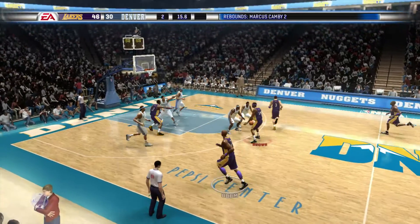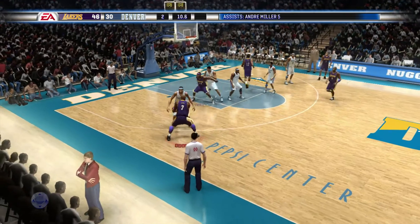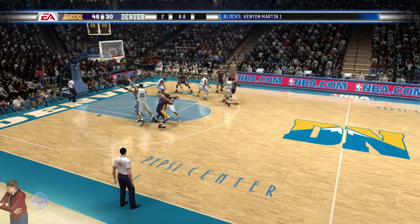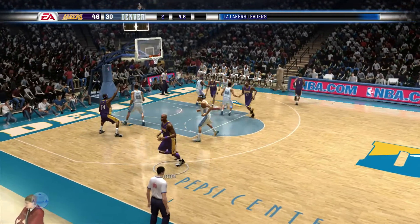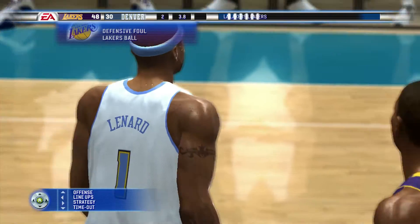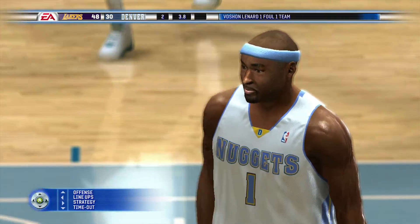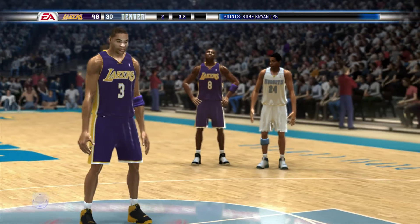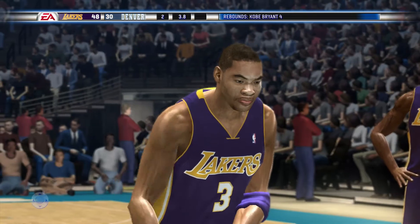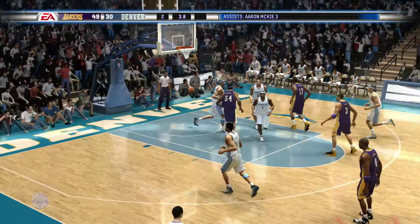To Brown — Brown gets it to Odom, to Brown, gives it back. Odom being guarded. Shot clock at seven, shot clock with six seconds remaining. He was fouled by Leonard — defensive foul for number one, Lashon Leonard. Devin George at the line for the first time, looking to complete a three-point play, and he makes it.